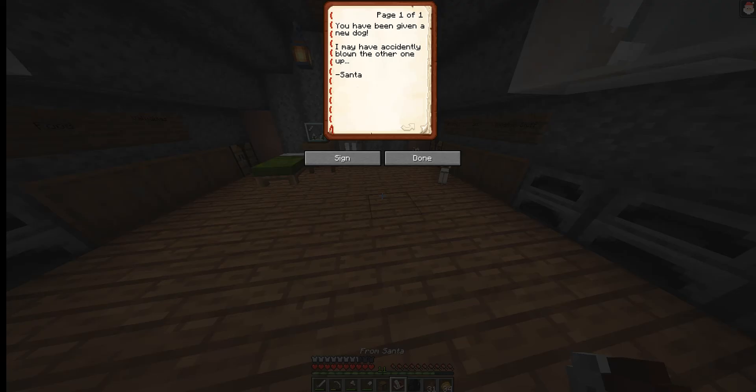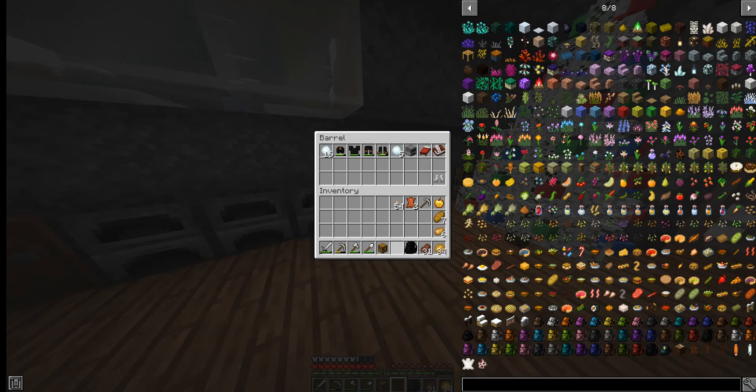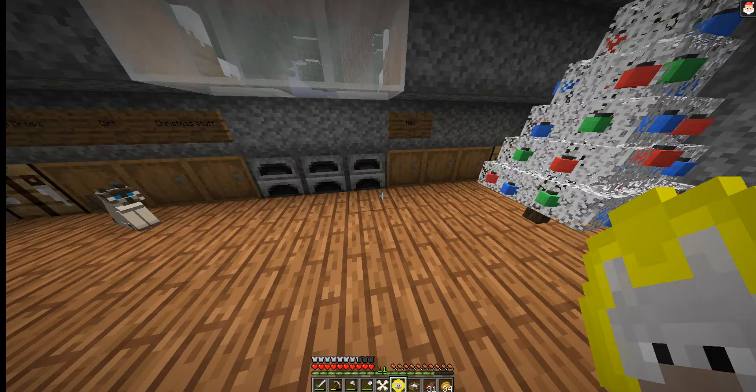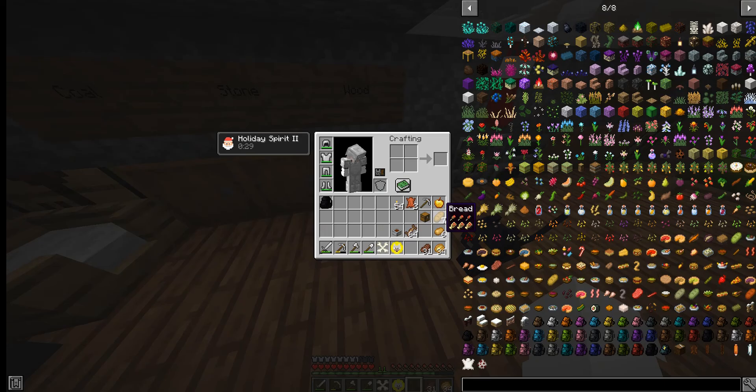Let me grab this. Let's read this. "You have been given a new dog. I may have accidentally blown up the other one. Santa." Well geez, Santa, thanks for blowing up my dog. We got Doggy Talents stuff — this is awesome! We got the training treats, a food bowl, a dog bed, and a throw bone. I'm so excited for this.